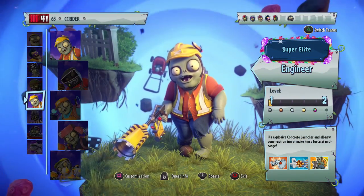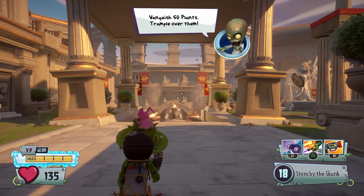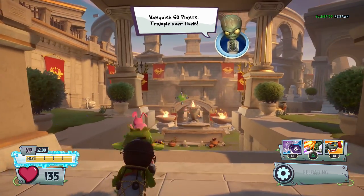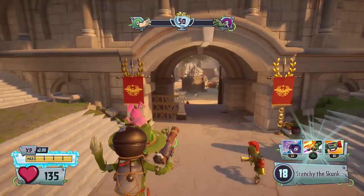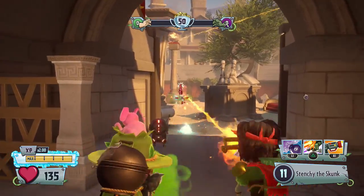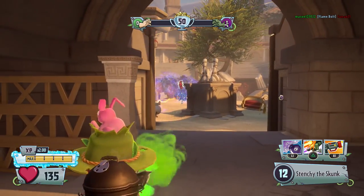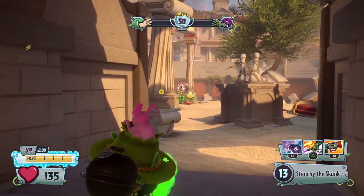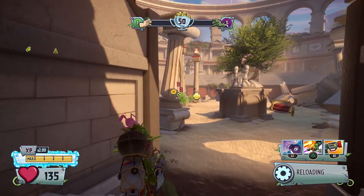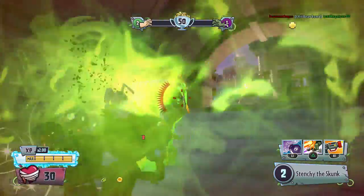Coming in at number four out of my top five soldiers has to be the Park Ranger. The Park Ranger's a very interesting character — very comparable to the Alien Flower. He shoots out his primary weapon and it creates a bunch of stink clouds. Because of that, I think he has slightly less damage, but he's also a very cool looking character. New to Garden Warfare 2, he was not in Garden Warfare 1. He can be pretty effective, especially against characters that aren't as mobile. That two damage is stacking over and over again — it leaves a poisonous gas.